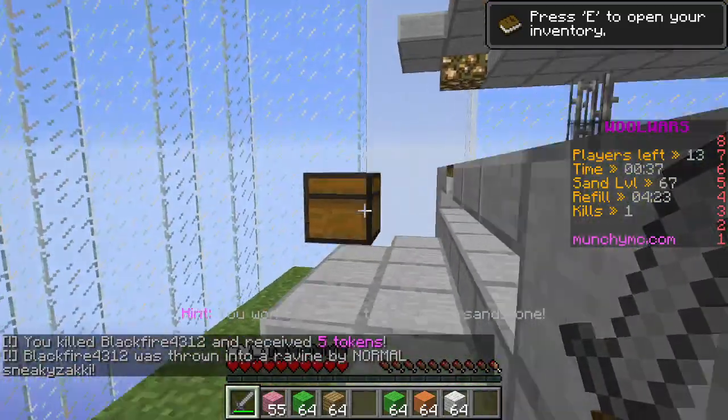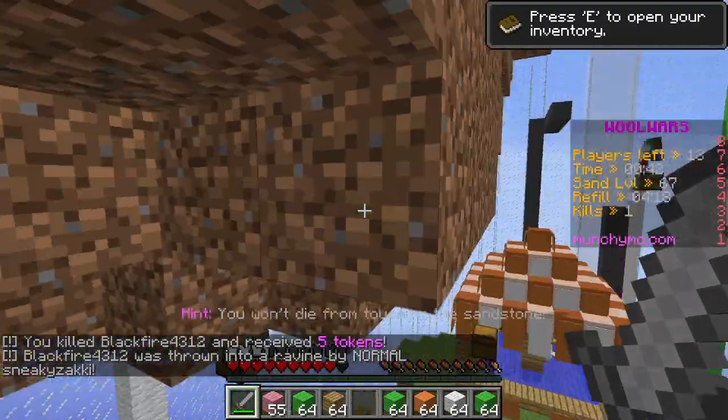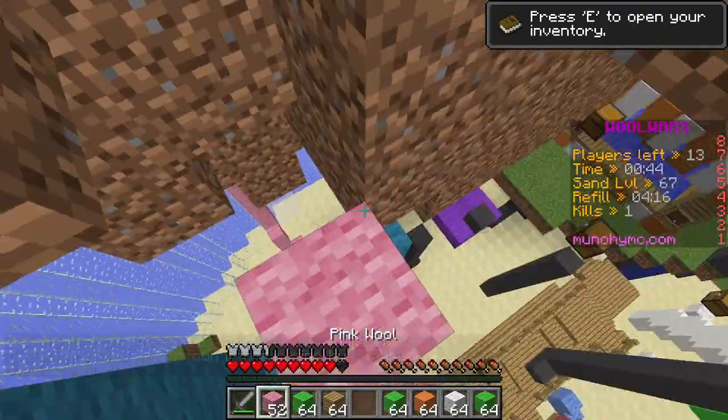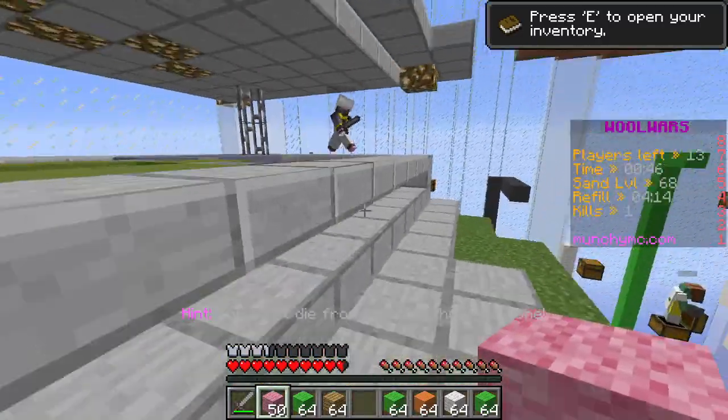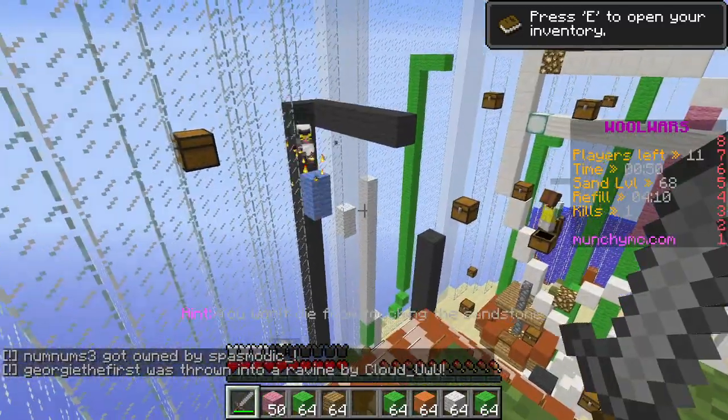He probably can't fly over. Wait, did his stuff drop? If it did I could probably go collect it — nah, his stuff didn't drop. If it did I could have just gone down there and collected it. Oh, he has a glider kit.